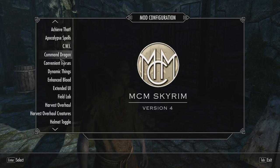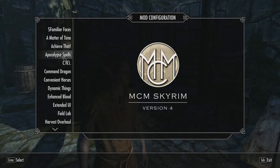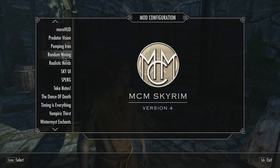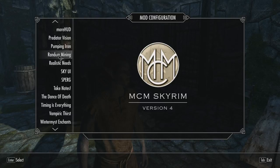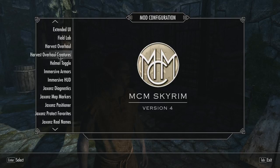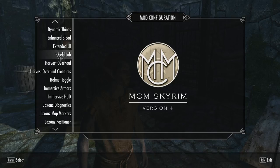Dynamic Things is a cool mod. I've never used Command Dragon, and I'd like to try that, but I'll have to wait until I actually get to that point in the game to see how it works. I've never used Apocalypse Spells before. I was going to use Midas Magic Spells, but it interferes with my perk overhaul mod, Spurg, which I've been using for quite a while. When you use Spurg with Midas Magic, it changes one of the perk trees so it doesn't level properly — with conjuration, it adds a perk that lets you summon a hundred creatures or something.